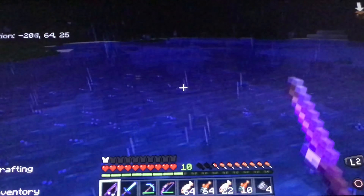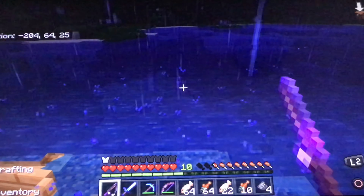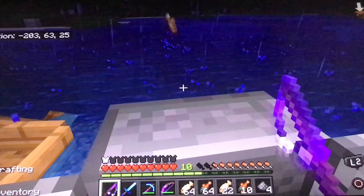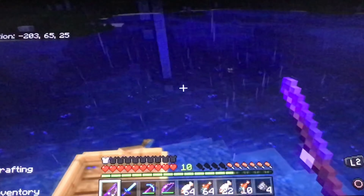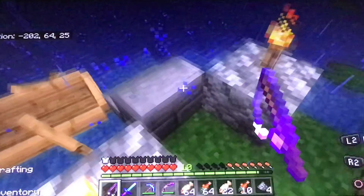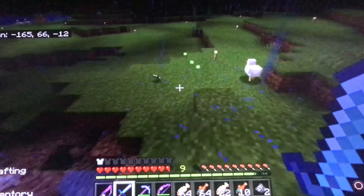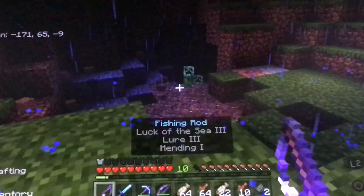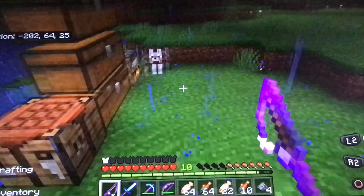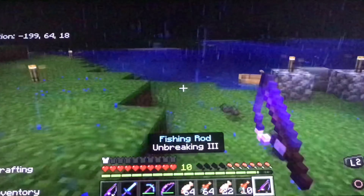I'm sure you guys know from our latest Minecraft Adventures video, there's a clip where I get Luck of the Sea 3 and Lure 3 in about my second pull, so that is really good. The next thing you're going to do is get a lot of enchanted fishing rods and put them together with an anvil if you can. This does require a little bit of mining, but not much — not nearly as much as you'd have to do for other methods.